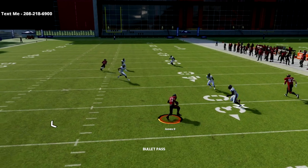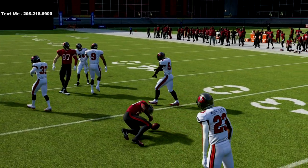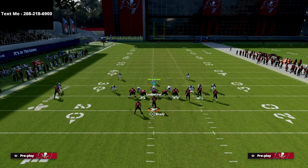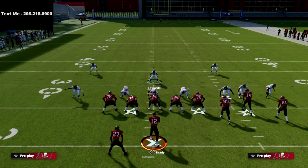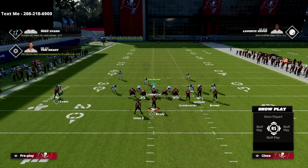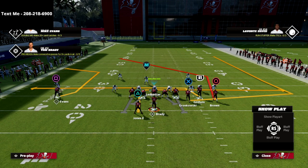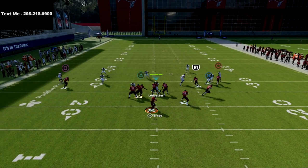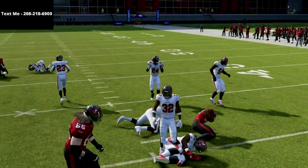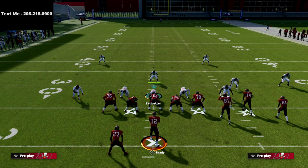The next route I want to talk about is the running back in route. You're going to see that it really splits zone well — it can be a nice check down for you. It's really hard to stop this play because user coverage is hard in Madden 22 next gen on PS5. What you've created is a high-low read between your running back and the circle receiver. If they drop back vertically, you can easily dump it to the back for about five to ten yards every single time.